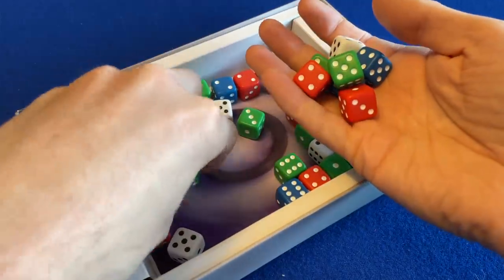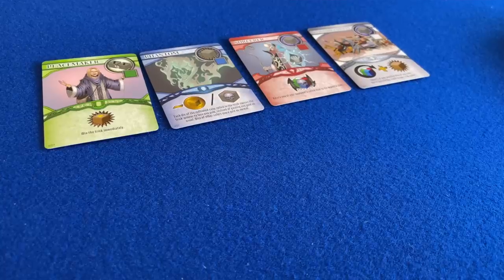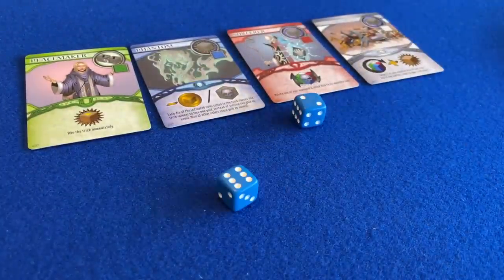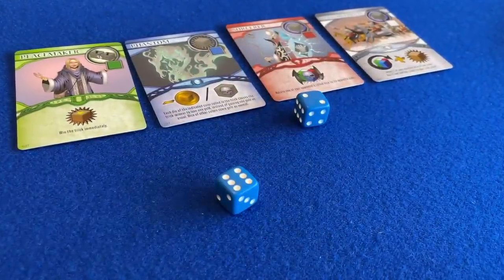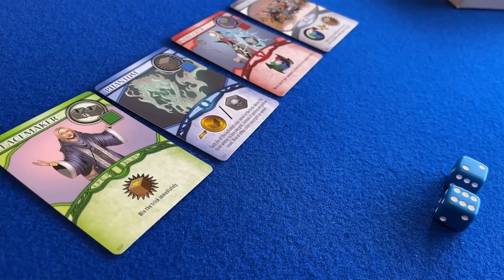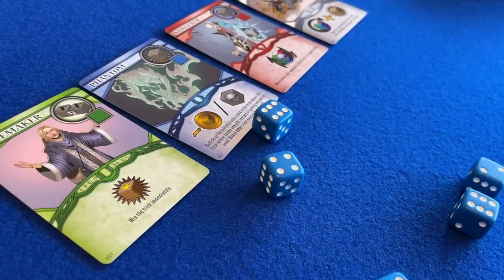Throne was a 2019 release from WizKids, designed by me and playable for 3-5 players in 30 minutes or so. In Throne, each player draws a selection of dice from the box without looking. Each round of the game is made up of several tricks. And to start a trick, one player rolls between 1 and 3 dice of any single colour from their pool of dice.